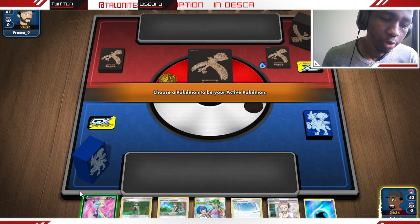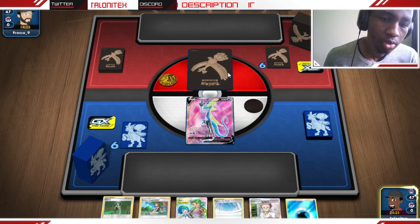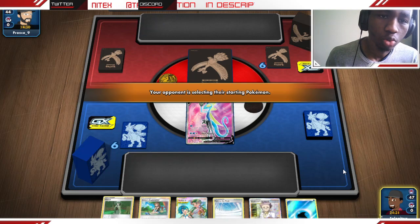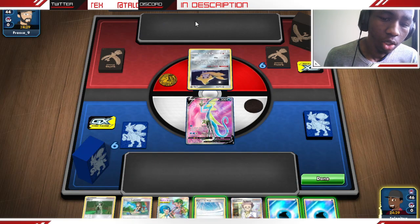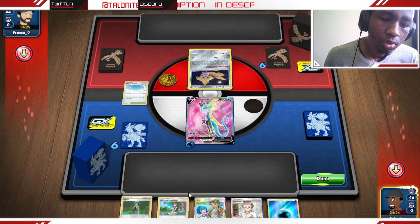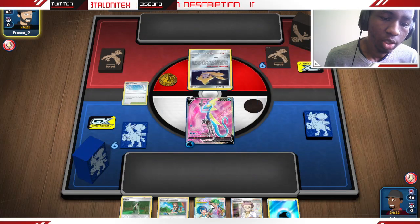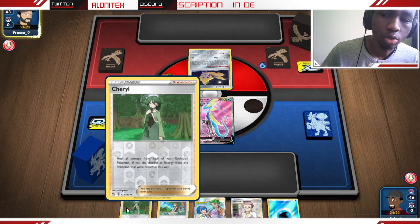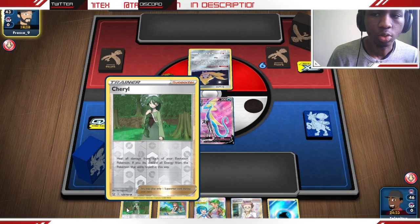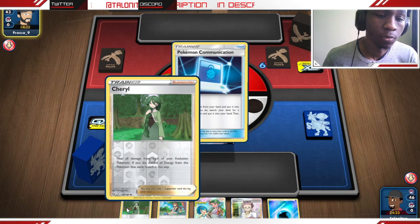We get Green's Exploration turn one with a Path to the Peak, so we could lock our opponent here. If they are playing the Zacian, we could stop them from going for an Iron Fist attack. We're going to grab an Evolution Incense and Rugged Helmet for next turn's attach. We also have the Cheryl combo — you could Cheryl, Cheryl, Cheryl, then go with Melony. If our opponent can't get a KO, it's basically game over.